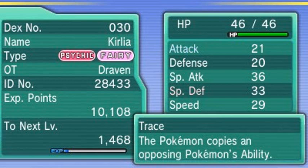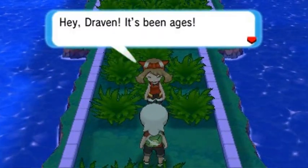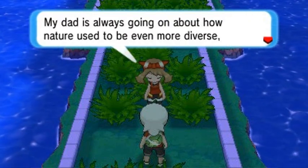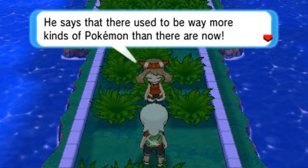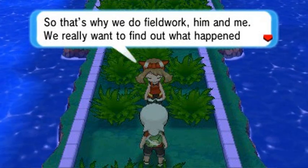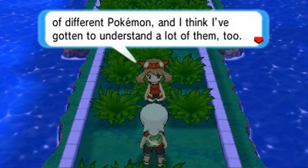Let's go with Raiden and see what it does - I don't necessarily have a proper Electric type move but it should work. Moving forward - hello there, our girlfriend is right there waiting for us! She says it's been ages. Her dad is always going on about how nature used to be more diverse way back in the day; there used to be way more kinds of Pokémon than there are now, so that's why they do field work. She says on her journey she's met a lot of different Pokémon and thinks she's really grown. How about a little battle?